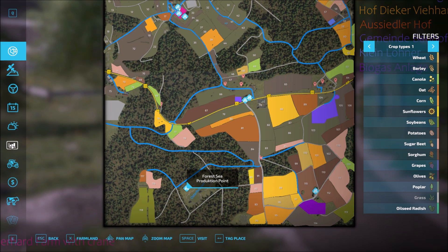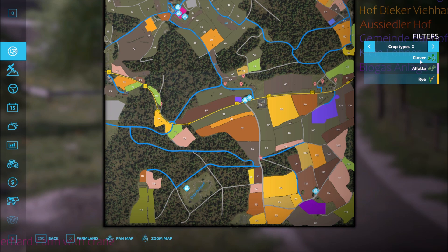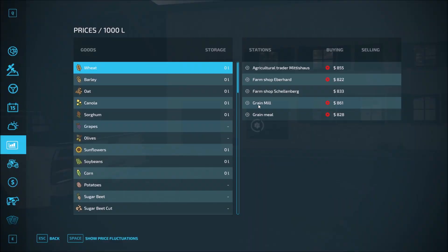Let's take a look at the crop types. We have alfalfa, rye, and clover as the additional crop types. There are five sell points total: the meat, mill, two farm shops, and the agriculture trader.